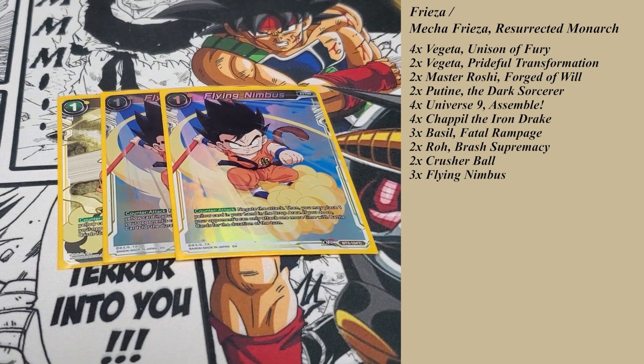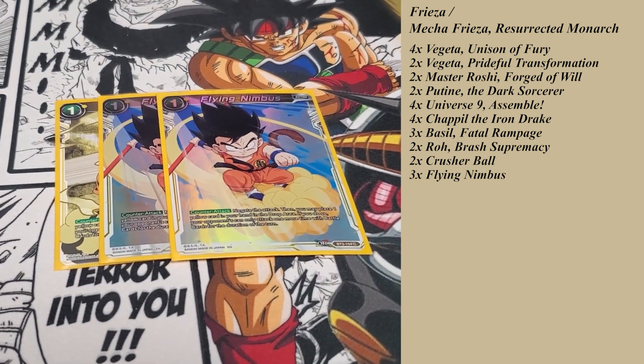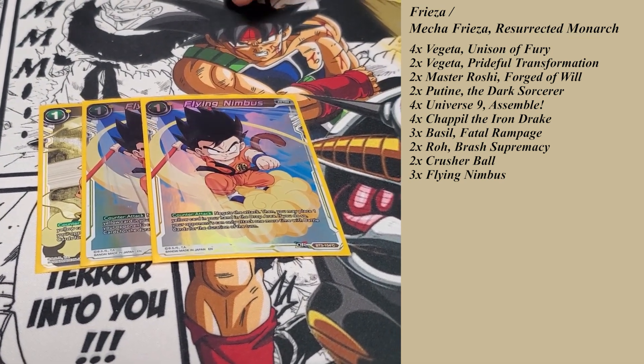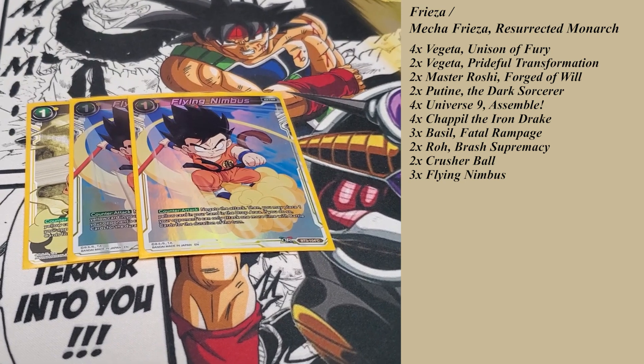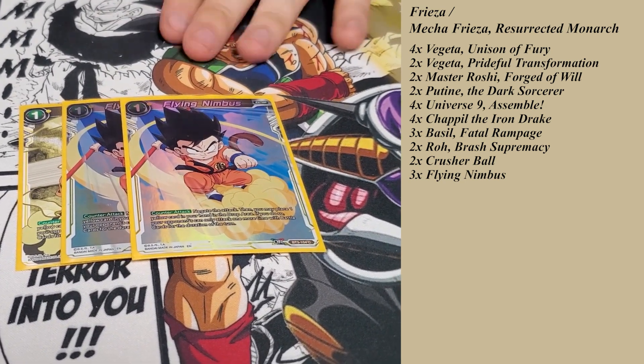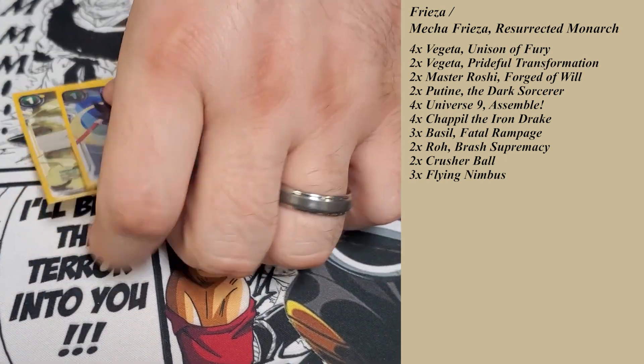Some of the counterattacks — we have Nimbus. It's been around forever. You pitch a yellow card, and your opponent can only attack one time with battle cards. Really good if they have wide boards or if they're trying to push for game — you stop attacks and they only get one more left. A good Nimbus can really save you in a pinch.